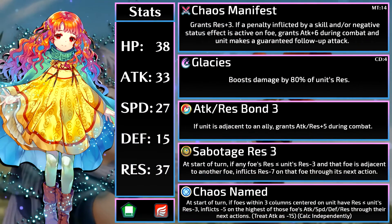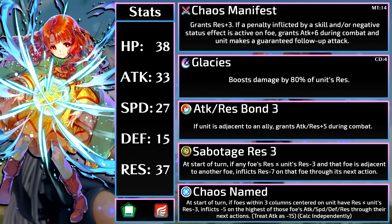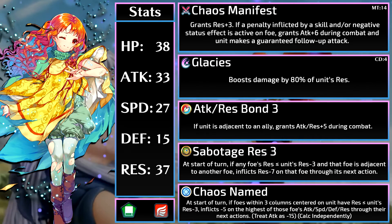There are some positives and some negatives with the skill. On the positive side, Yune can debuff several stats on multiple units. Her weapon, Chaos Manifest, gives her plus 3 res, so the minus 3 res comparison for Sabotage and Chaos Named isn't hurting her. Chaos Named has a very large range with 3 columns, and Yune is a flying unit, so she can access all the spaces to get the debuff. Legendary Marth and Legendary Roy have skills that rely on buffs, and debuffs can hurt them a lot. On the negative side, there are some units who can beat Yune's res and not get debuffed. And just like visible buffs, debuffs don't stack — if Yune gets minus 7 res on a foe and then a minus 5 debuff, it wouldn't stack to minus 12. Only the minus 7 stays.